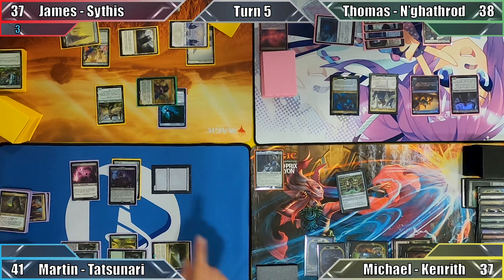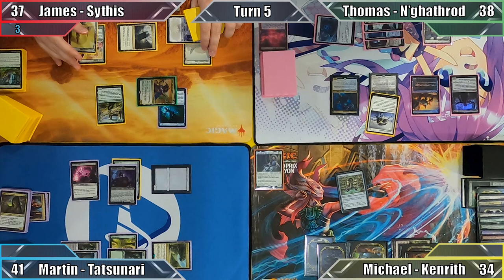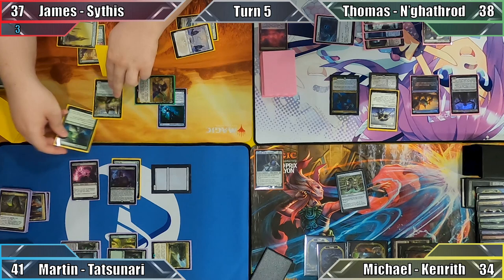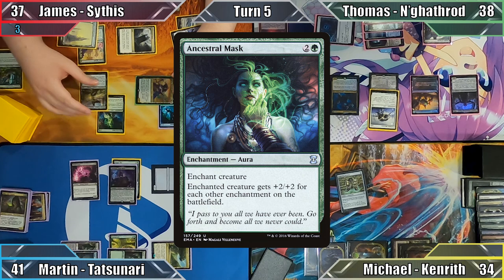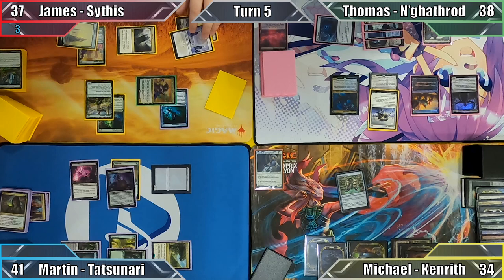James begins his turn by casting Darksteel Mutation, transforming Sire of Stagnation into a 0/1 insect with no abilities. Next, he casts Ancestral Mask enchanting his Destiny Spinner, giving her +16/+16 in the process. James considers attacking but ultimately decides to leave the very swole creature as a blocker and passes to Thomas.